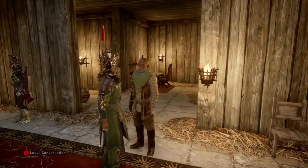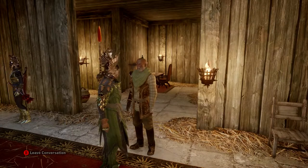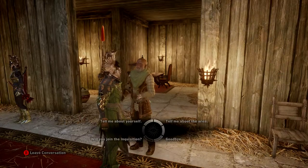Those Watchtowers will keep my farmers and your refugees a lot safer. I've sent supplies to the crossroads. You've held up your end of our bargain, Inquisition. You'll have my whole stable and good hands to go with it.